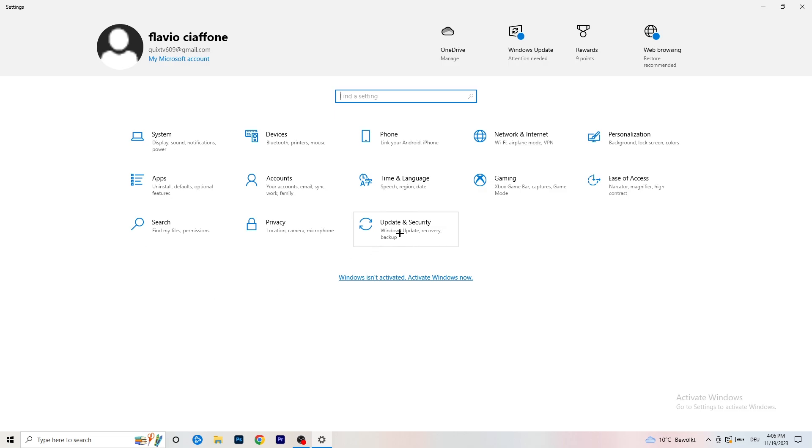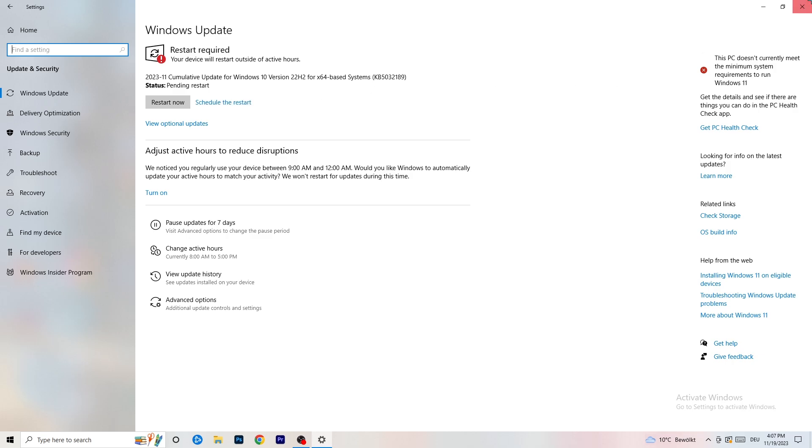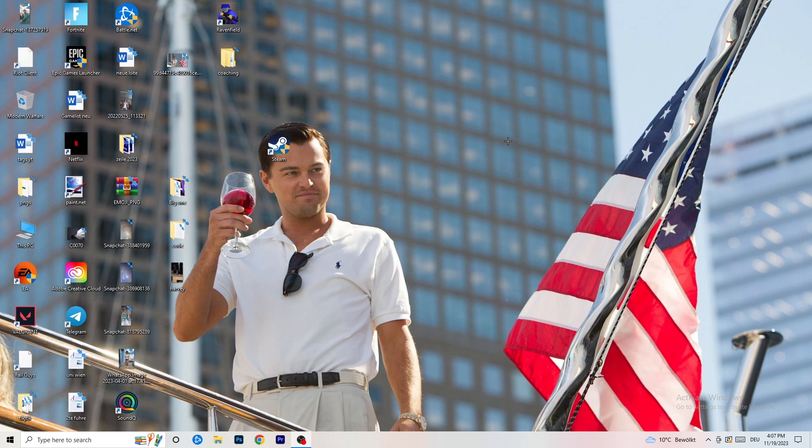Go back to Settings and click on Update and Security. Updating every single driver on your PC — especially Windows — will help a ton with every issue you're having, so just trust me and update everything. As you can see, I have a pending update and I'll restart for it. Also update your graphics card driver — for me that's NVIDIA GeForce — because some games need the right driver version to run properly.